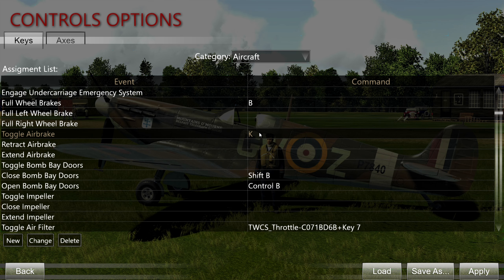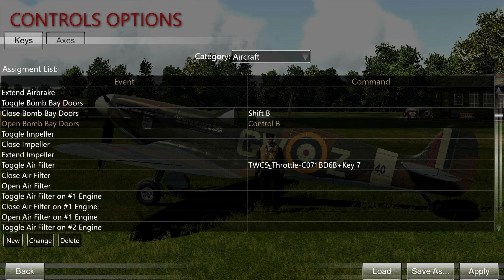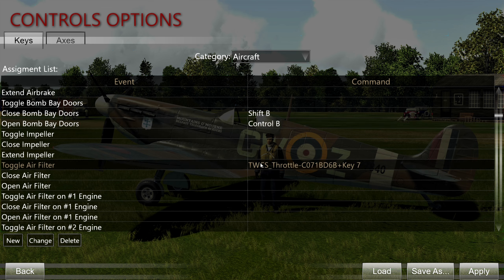Toggle air brakes — only useful for the Stuka and the Junkers 88, both of which are bombers. Close and open bomb bay — also just a bomber mapping. Toggle air filter — this is something that has become relevant with Desert Wings, mostly on Axis aircraft. Spitfires and Hurricanes have permanent, non-adjustable air filters in a fixed position that you cannot toggle. But on the 109s, the Macchi, and the Bf 110s you can actually toggle these.